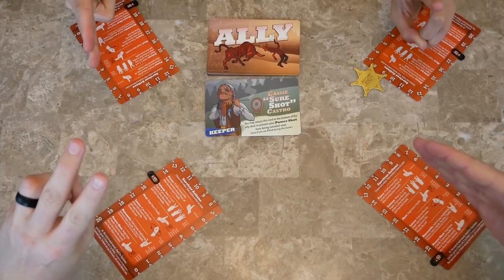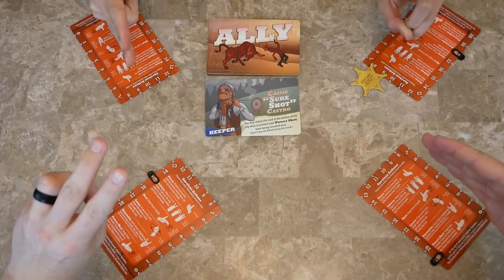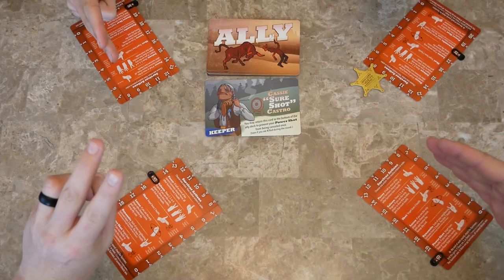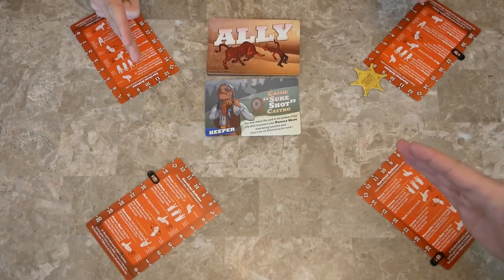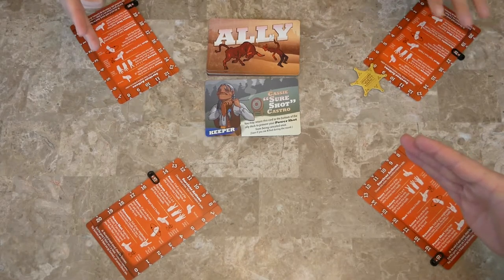We resolve in order. First is posse — nobody did that. Second is saloon. If you're holding up a two, three, or four, you're at the saloon. If you are the only one who holds up that number, you heal that amount. We are both holding up two, so we don't heal. If he had held up a three and I held a two, we would have both healed — I would have healed two, he would have healed three.